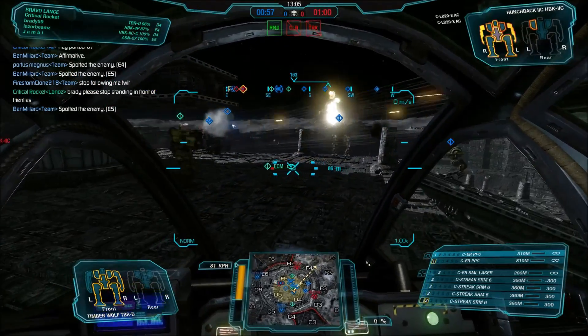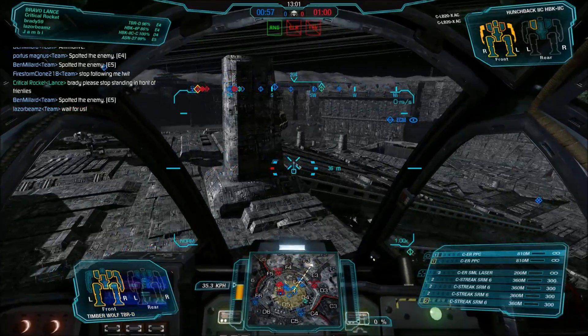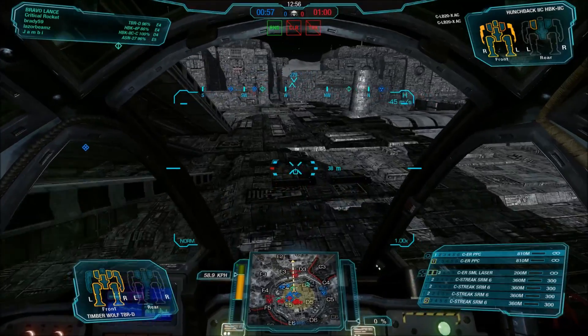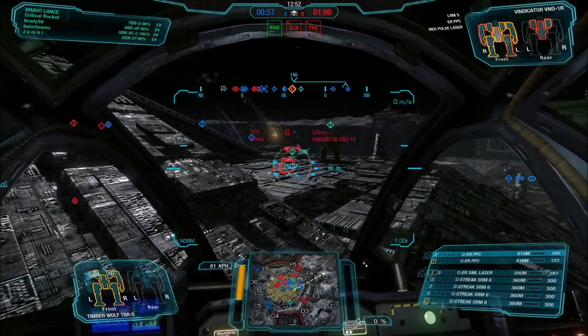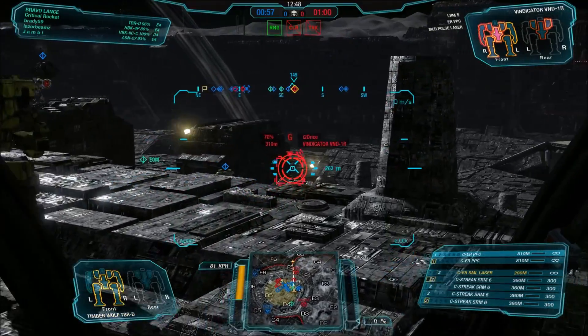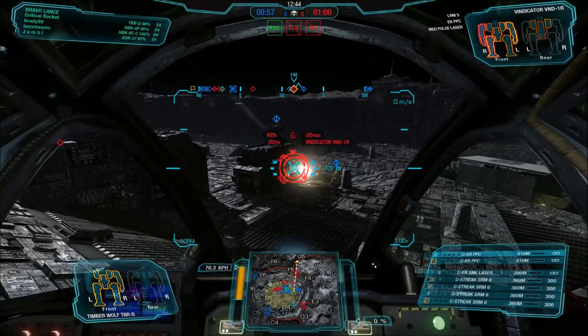We got a little bit fed up with some teammates who would stand in your way on occasion, especially when you're trying to line up a shot and a friendly just puts themselves right in front of you and you just think: yeah, thanks for that — now I can't help you, you're getting hit and I'm getting some of that fire as well, and we both look like fucking idiots. Congrats on that one.